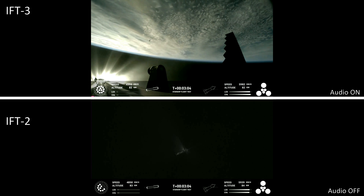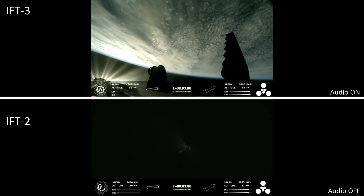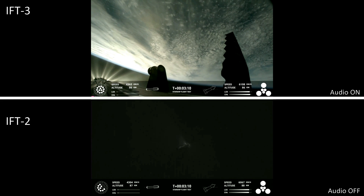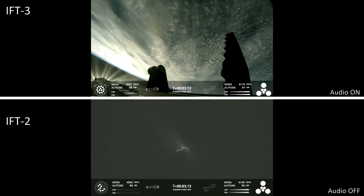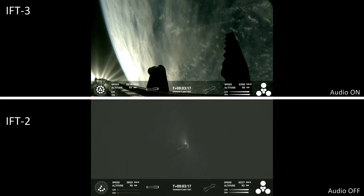Hot staging confirmed. The booster is now making its way back, with six engines ignited on ship. We've got a Starship on its way to space and a booster on the way back to the Gulf.